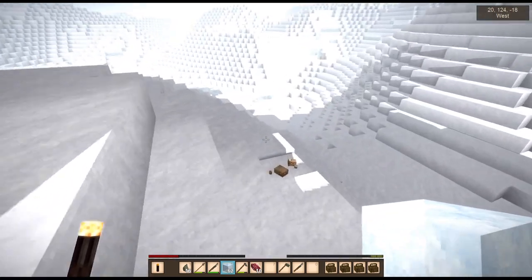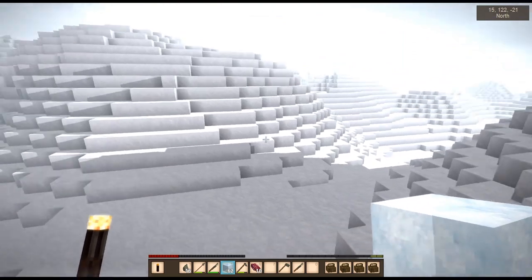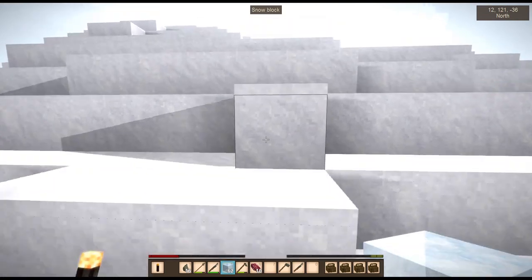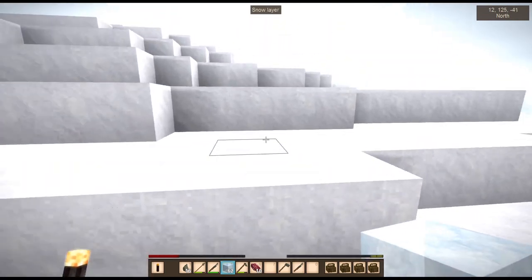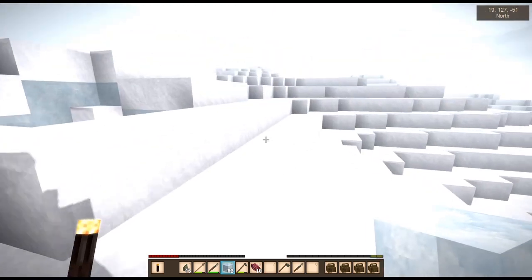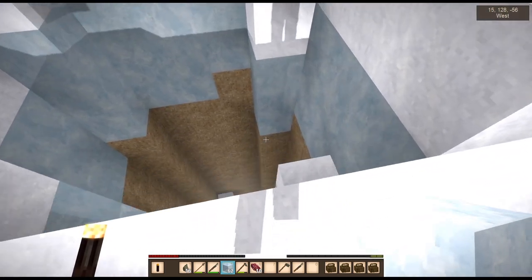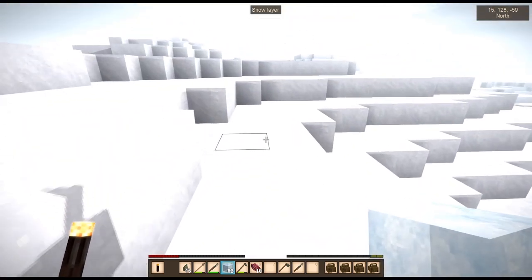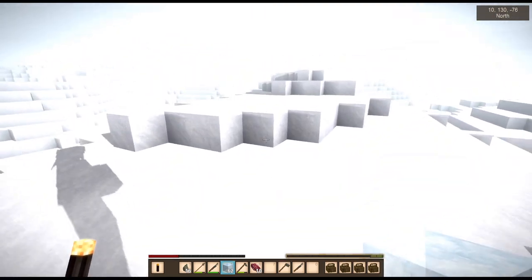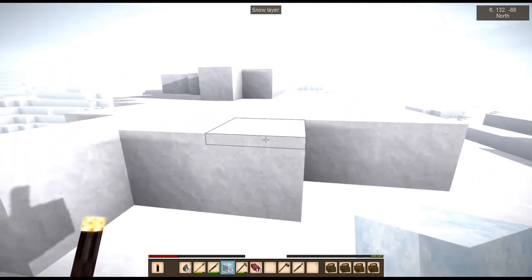That's just stone over there I think. I got excited - I saw something that wasn't white and I was like, is this something good? Is this something useful? I think it's just rock. Yeah, that's just rock. Nothing immediately apparent over there. I haven't been bothering trying to find underground ruins because I don't think they're likely to have much in the way of useful food.